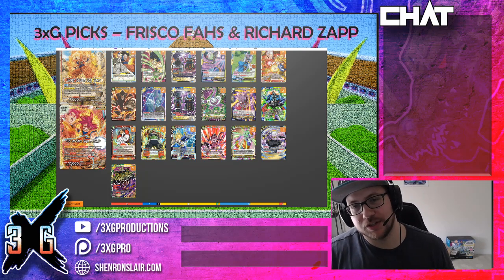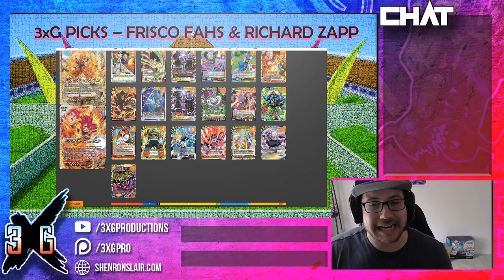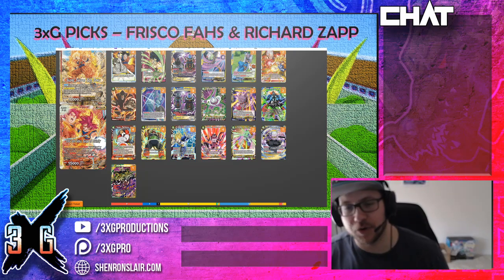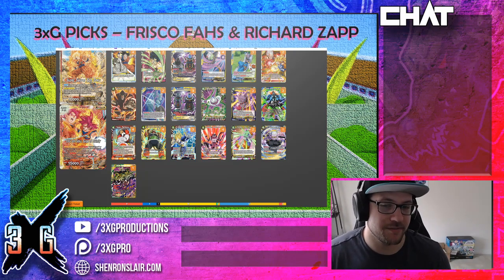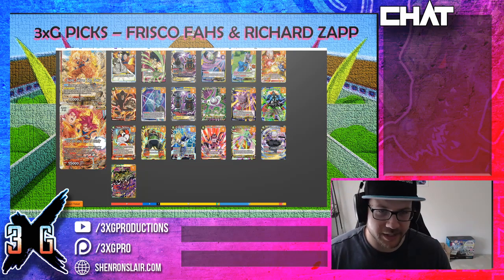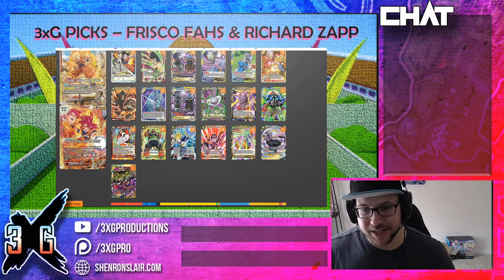Of course we're playing four Sinsuvine, four Zamasu Super Combo. We're playing two Bojack Resident Agent of Destruction as the arrival card. And since we're playing Zamasu Super Combo, that means they can play four copies of Bergamo Ferocious Roar, which is becoming one of the best cards in the set hands down. So this is Surge Coup — it's playing a little bit of everything.